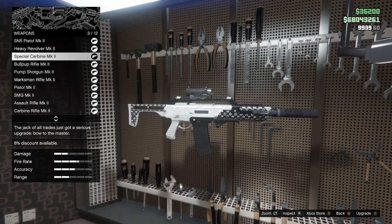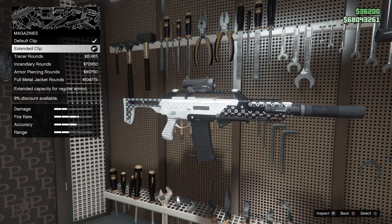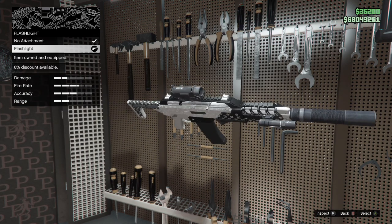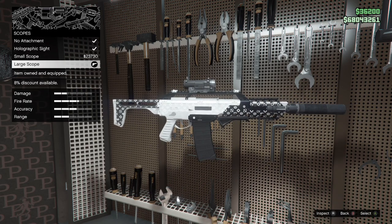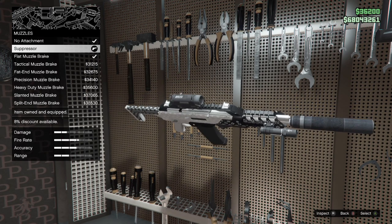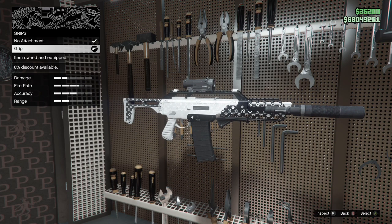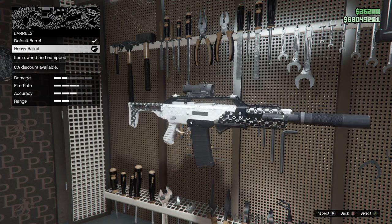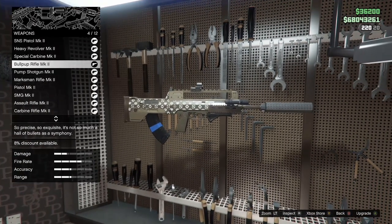We're starting off with the Special Carbine Mark II. For the magazine, I like to run with the extended clip — I prefer having more ammo. The flashlight is very optional; you don't really need it. For scopes, I use the large scope as I feel it gives the best accuracy and keeps stability and recoil in check. For muzzles, I run the suppressor, which comes in handy for stealthy missions. For the grip, there's only one option so that's what I use. For barrels, use the heavy barrel — it helps with recoil. You can also add tints to your weapon to make it look nice, but it can cost a lot.